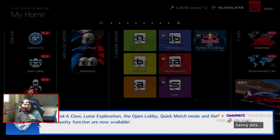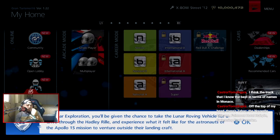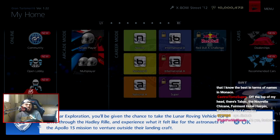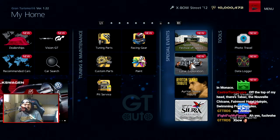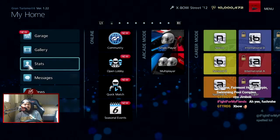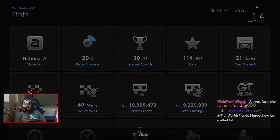National A-Class, Lunar Exploration, Open Lobby, Quick Match, and the Community Function are now available — though Open Lobby, Quick Match, and Community Function no longer exist. In Lunar Exploration, you get the chance to drive the Lunar Roving Vehicle through Hadley Rille and experience what it felt like for the Apollo 15 astronauts. But that doesn't matter since we don't have online mode anymore. We've unlocked Lunar Exploration — I'll save it for later. GT6 does not exist anymore. We're 20% done with the game and will soon begin the National A-Class events.